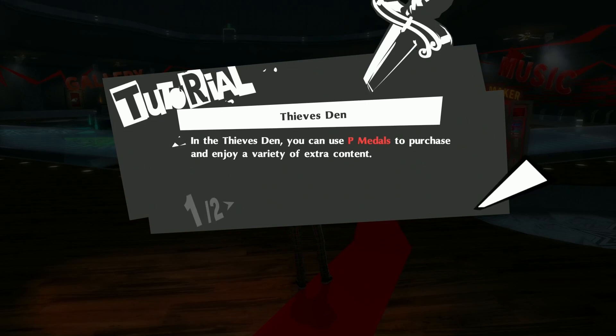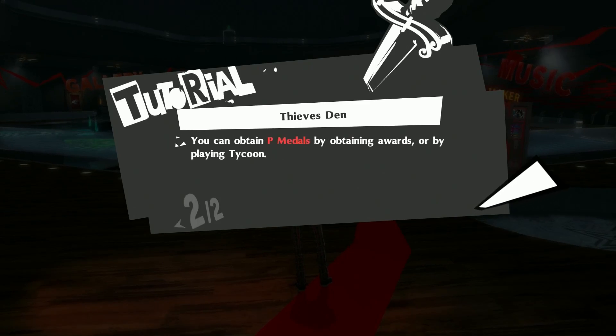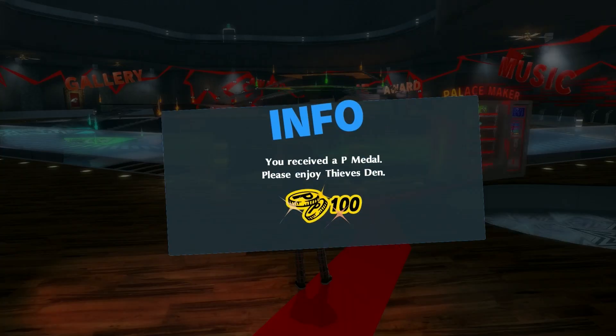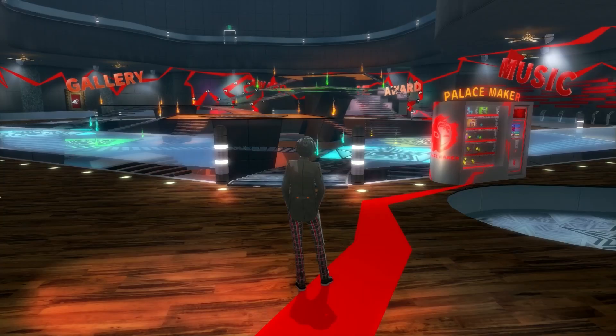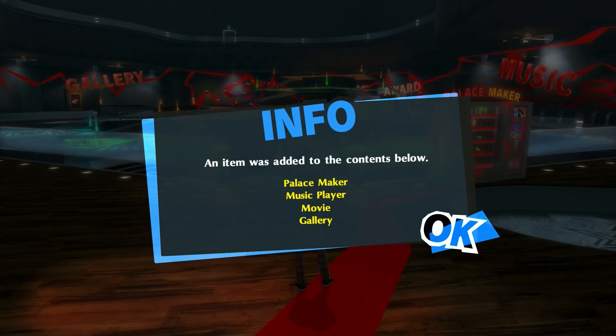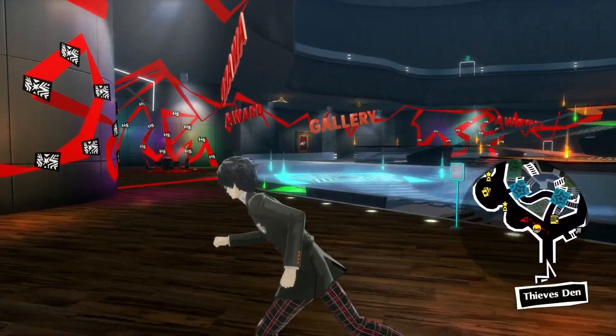In the Thieves Den you can use P-Metals to purchase and enjoy a variety of extra content. You can obtain P-Metals by obtaining rewards or by playing Tycoon. You got 100 key coins. An item was added to the content below: Palace Maker, Music Player, Movie Gallery. Yeah, you can go ahead and explore this little area.